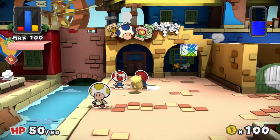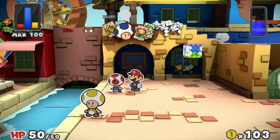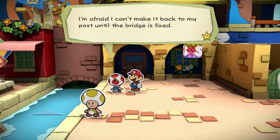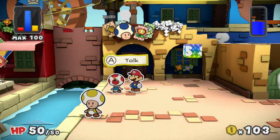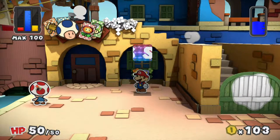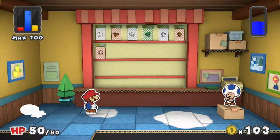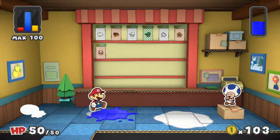We usually have a bridge expert here in Port Prisma, but he's out of town somewhere. So I guess we'll have to forget about the bridge for now. Here is the postal toad — he says he can't make it back to his post until the bridge is fixed. Here we have a save block; it lets you save your game while in a level, which honestly you never really need to do.